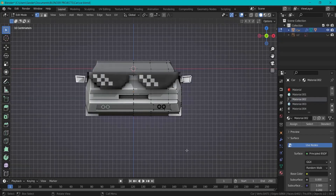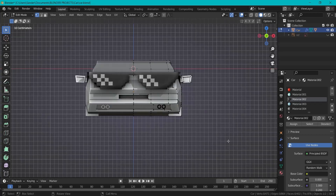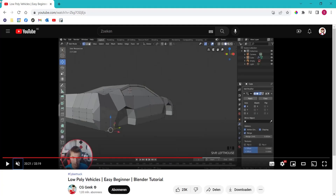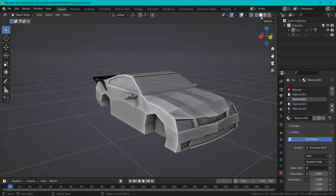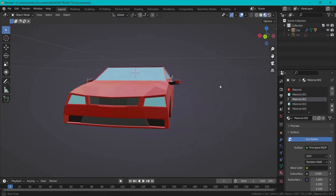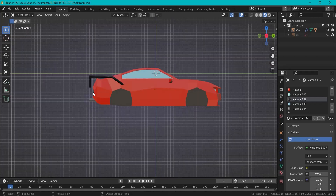First I wanted to change the default car into a model of my own. In previous devlogs I took 3D models from the internet, but not this time. I created a model inside Blender by following a tutorial from CJGeek. I have basic experience modeling 3D objects but the car was new for me, so after following all the steps I ended up with this car.